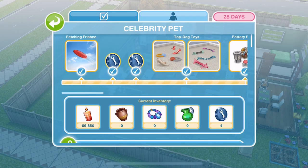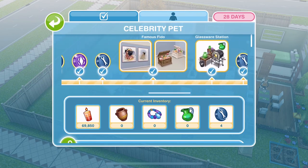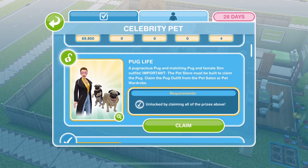Before we go through the prizes, let's just take a little look at the grid for the Celebrity Pet Live event. The demo version of the game that The Sims Freeplay have given me has already got all of the prizes unlocked. You can see here as we scroll along. If we scroll down, we can see the prizes - and oh my goodness, look at this: the pug. The pug is the grand prize for completing the whole event. This is where you need the pet store built. You get a pug and matching pug and female sim outfits. It says the pet store must be built to claim the pug. Claim the pug outfit from the pet salon or the pet wardrobe.